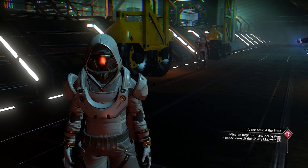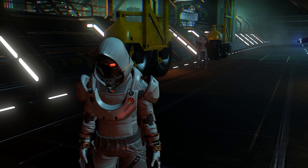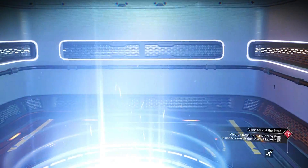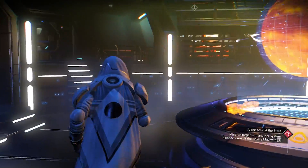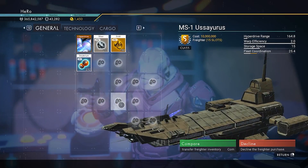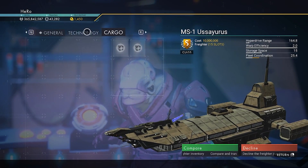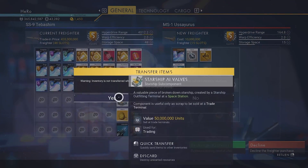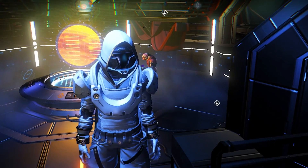We got S-class freighter without reloading auto save — it only took me four times, I was expecting more than that. You can get a system freighter very easily by doing exactly what I did. Let's go to the captain now. Show me what you got — let's buy the freighter. We have an amazing S-class system freighter here, it really looks nice. I already have a capital freighter, but I think it's time for a change. Let's move the base as well — we got the freighter!